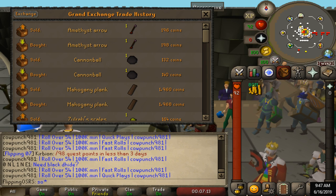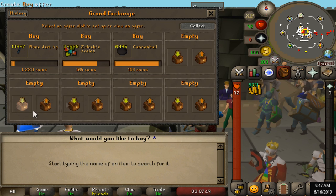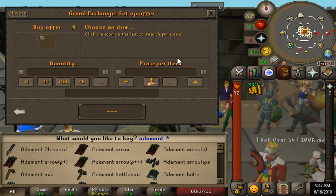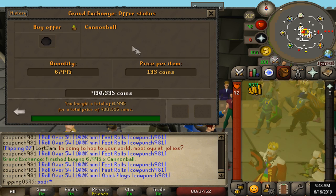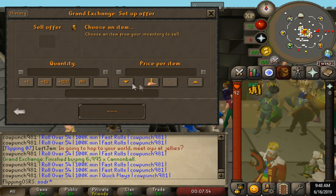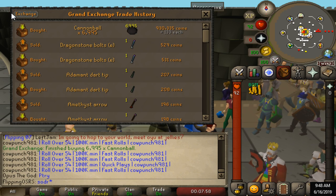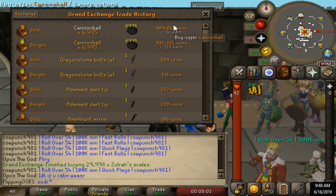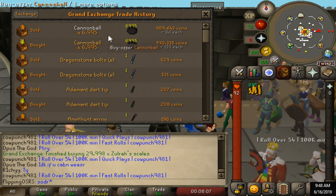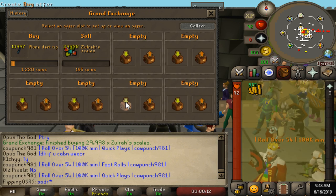When you're looking at a website like GE Tracker, you're generally just looking for ideas, as the margin check is going to be so cheap and things change so quickly that it's not really going to be worth your time to guess the price with third-party software. We haven't even successfully put in more than three offers before the cannonballs came through. The margin was 140, so we actually instantly sold — we just made 60k pretty much instantly. We're going to chuck these Zulrah scales back in for 165, there'll be 30k there.